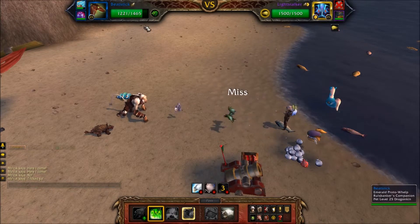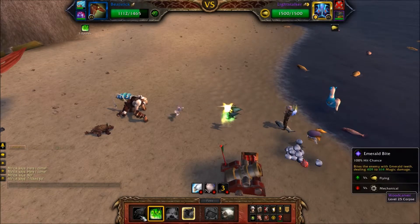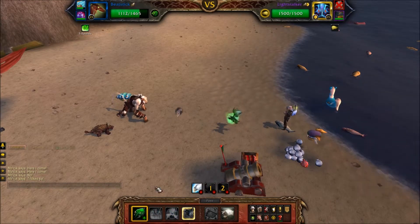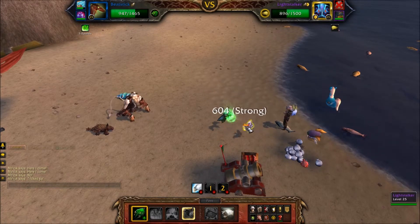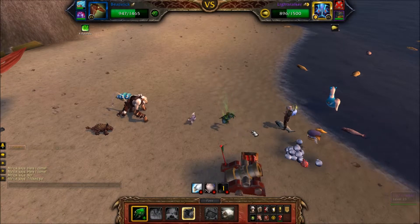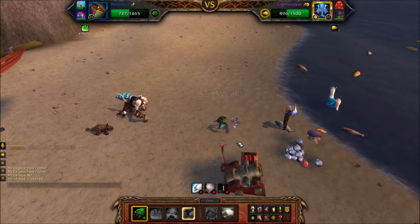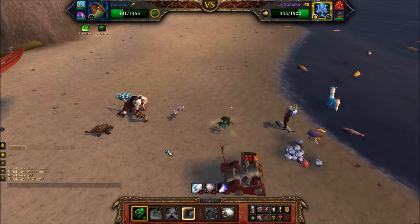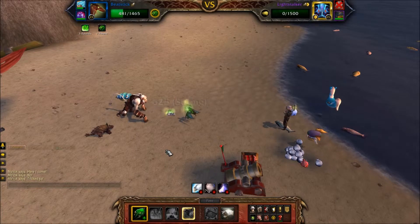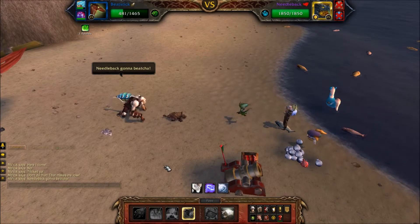Now I'll bring out Beatstick, my Emerald Proto-Whelp. He takes very, very little damage from the Light Stalker here, due to being what they call a perfect counter to Flying types. That is a dragon that has magical moves.